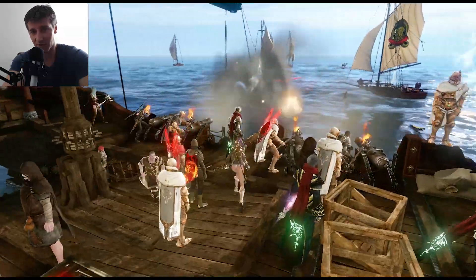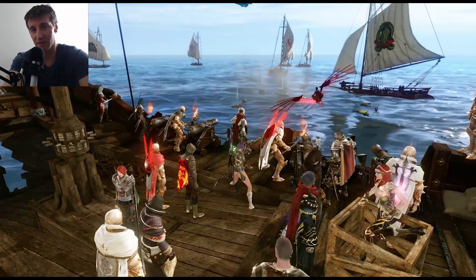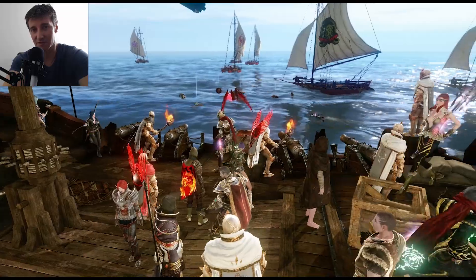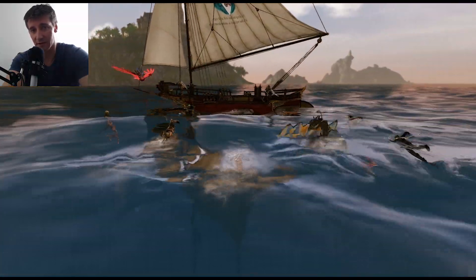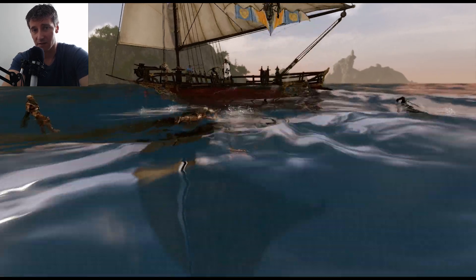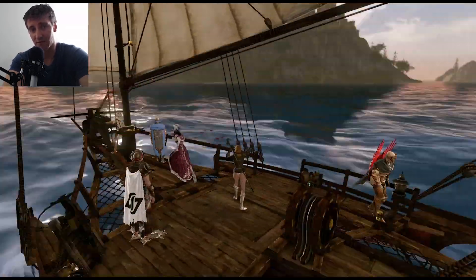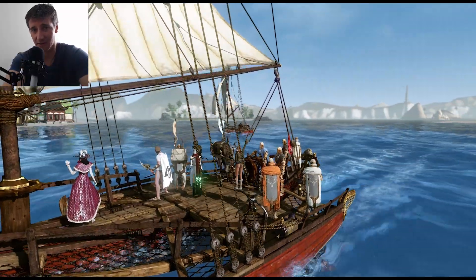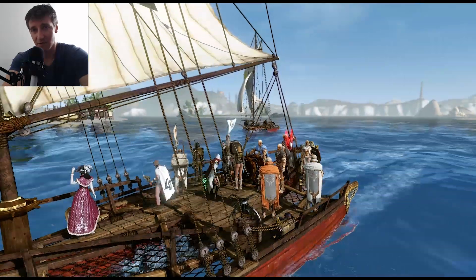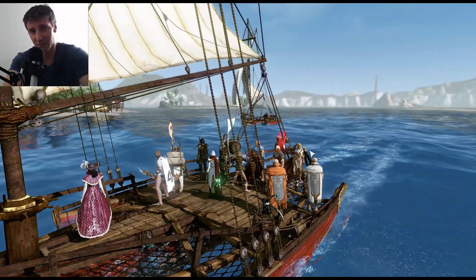Once you've wiped out your enemy and won the fight, you can take their cargo, sink their ship, and loot the debris that spawns when you break a boat to pieces. Alternatively, you can hop on their ship and sail it away. But keep in mind that ships will automatically despawn after about 10 minutes of being separated from their owners, regardless of status — even if still carrying cargo or fish. Taking what you want, sinking the ship, and looting the debris is usually the better plan.